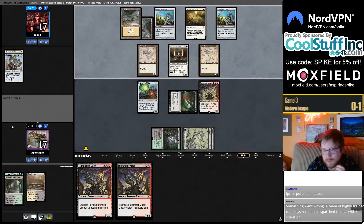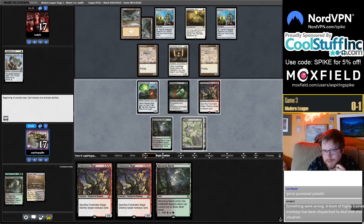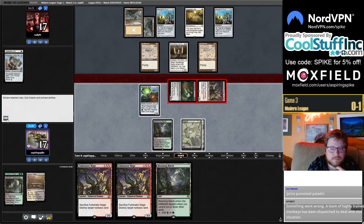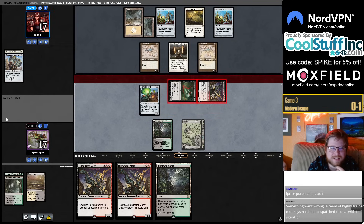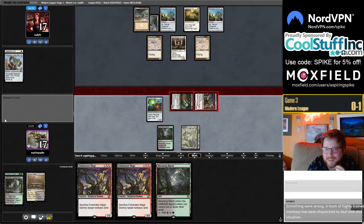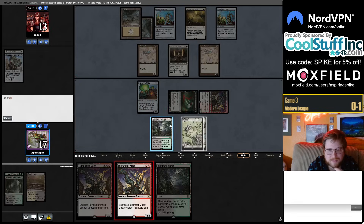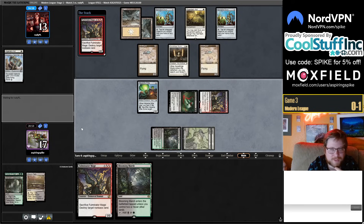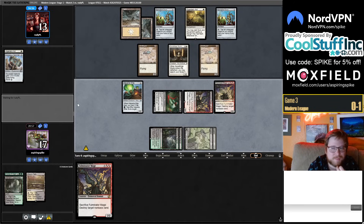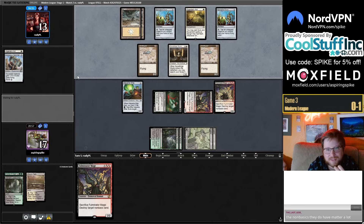Two pretty dopey draws, but at least we have two-power creatures to get in with. This is not even a game of Limited — this is constructed. A lot of Modern games look like this when someone draws Force of Vigor; they have to keep a bad hand. You got sideboard-carded so your deck doesn't do anything — very iconic Modern game.